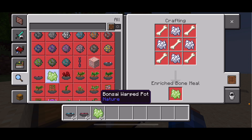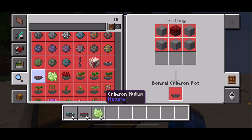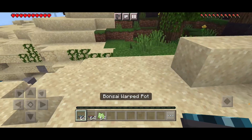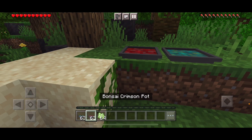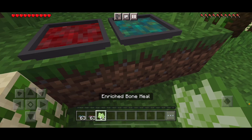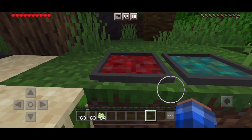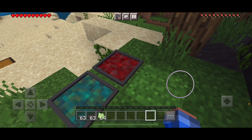For the bonsai warp pot, you'll need six stone and one warp. The elixir does nothing to them yet, but yes, these are actually pots.